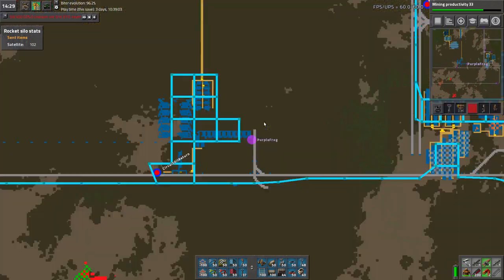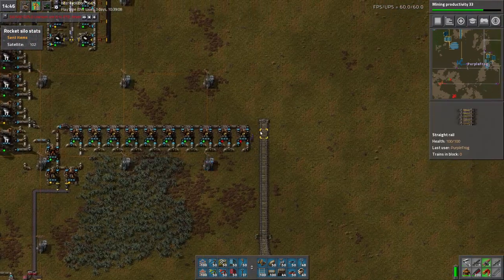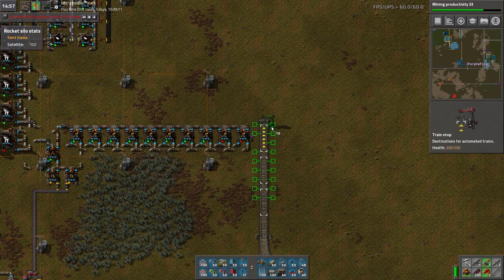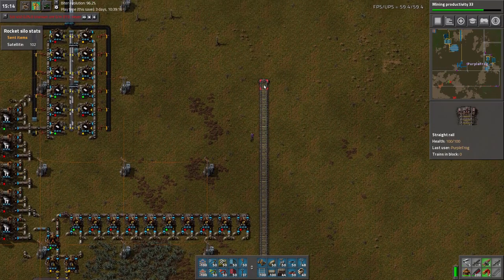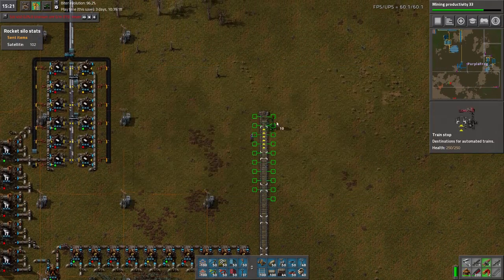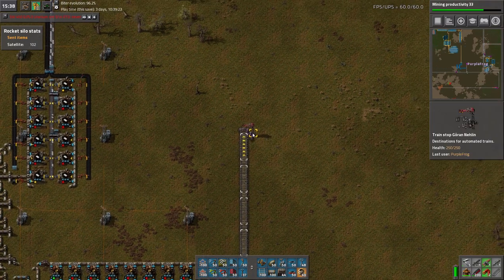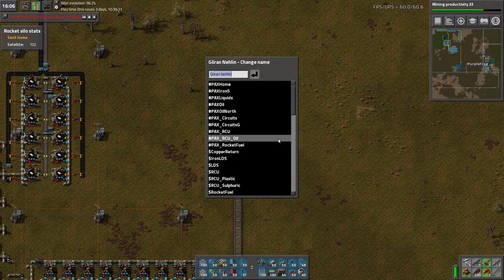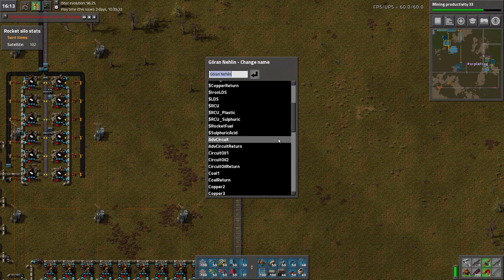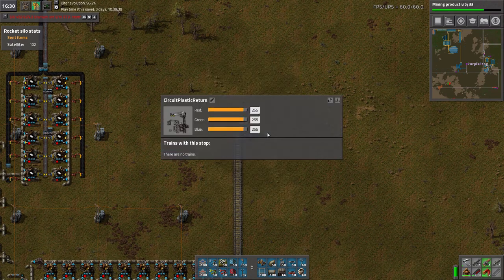All right, the plastic train is what — one, two, one? Yeah, so one, two, one — we just gotta fit four. We're gonna come way up here actually, so we can unload the two cargo wagons in a convenient spot. One, two — yeah, that's pretty good. All right, so this is going to be... circuit plastic? Something like that. Yeah, circuit plastic. Circuit, circuit plastic, return.